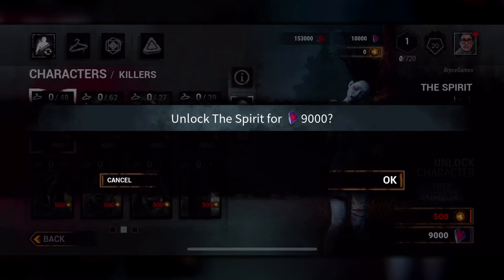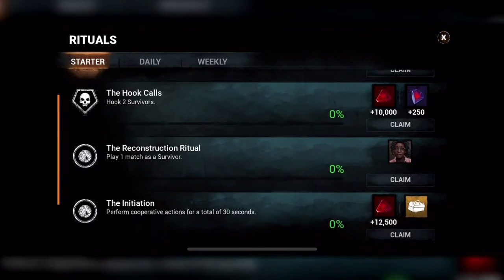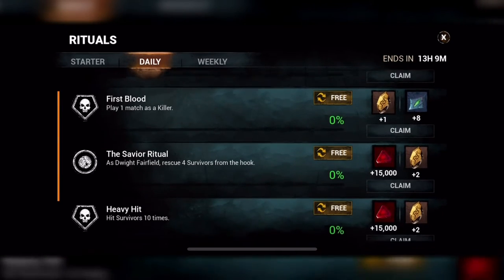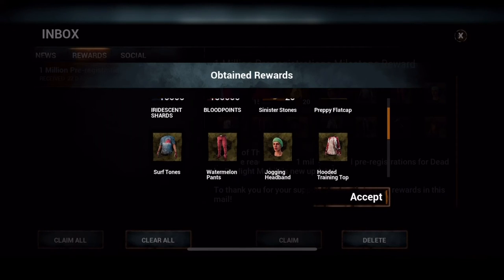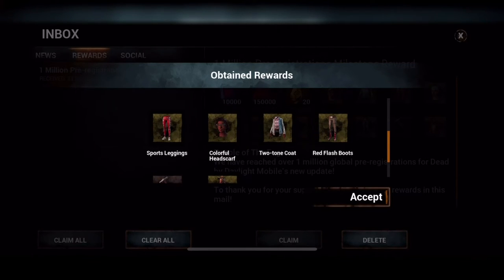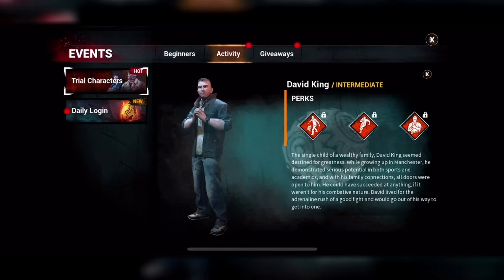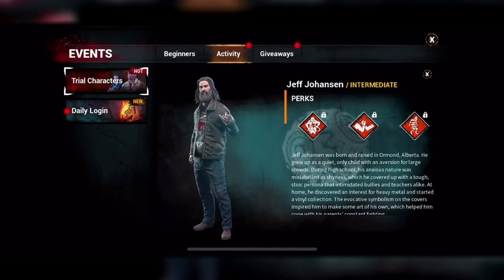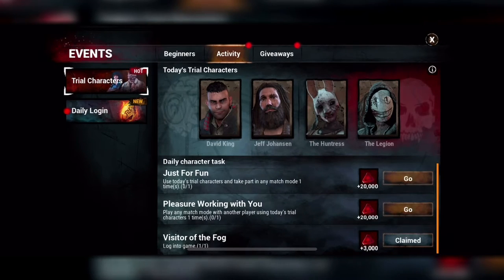A great way to get new characters is by completing challenges. When you first start the game, you have beginner challenges that you can complete to unlock new characters, as well as daily and weekly challenges that can reward tons of amazing loot, including currency to purchase new survivors and killers, as well as 24-hour trials for characters you don't own yet. Dead by Daylight Mobile also allows you to try out a new rotation of free trial characters every single day, so you can find your new favorites and decide who you want to unlock next.